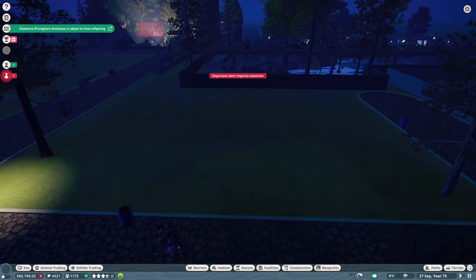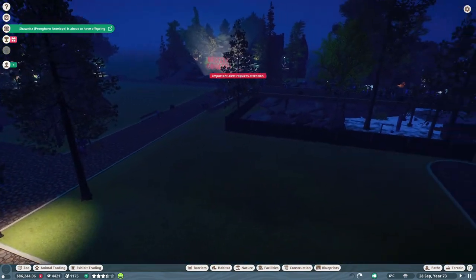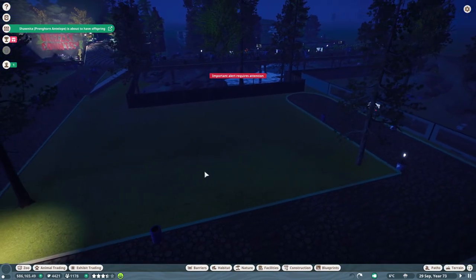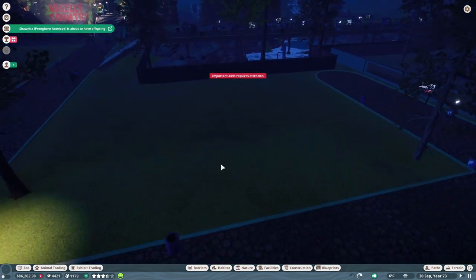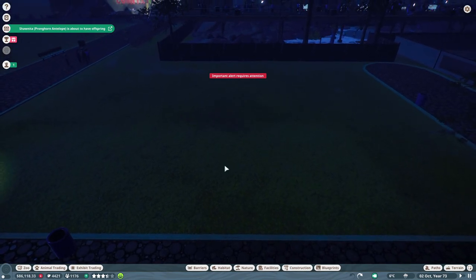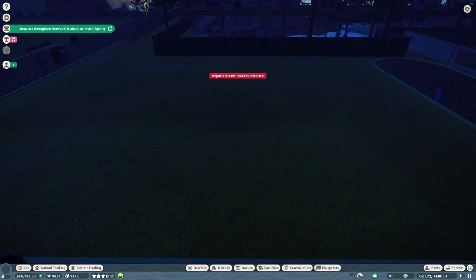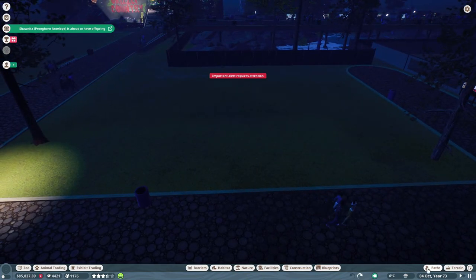Welcome everyone to another episode in Planet Zoo. In today's episode, we're going to go ahead and use this little area right here and build a little indoor exhibit area for some of our amphibians. So let's go ahead and start working on this.